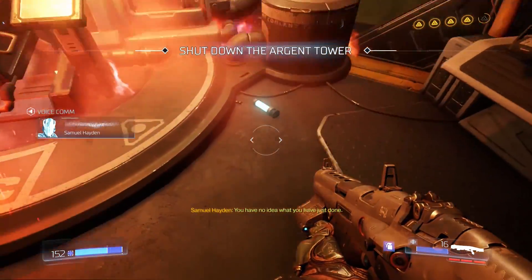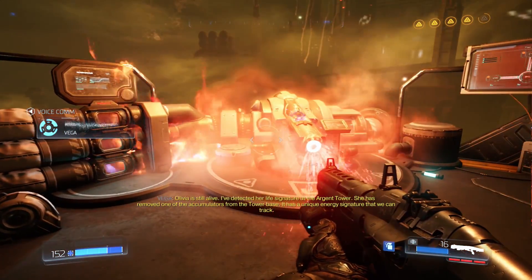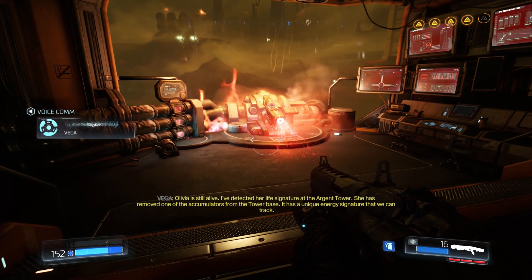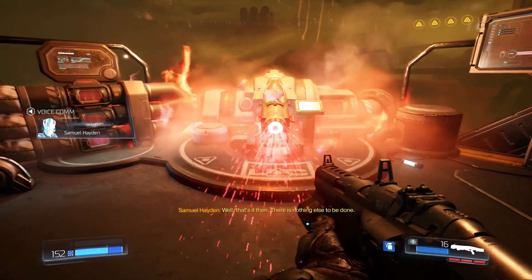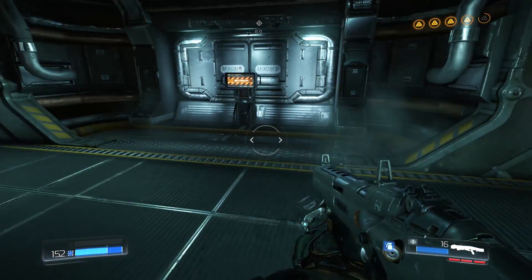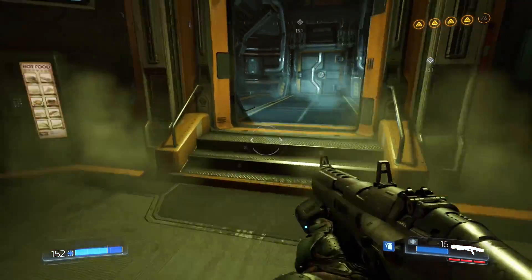If it's energy production you want, then you need only destroy this last filter and argent energy will no longer exist in this solar system — we will be back at square one. You have no idea what you have just done. Olivia is still alive — I've detected her life signature at the argent tower. She has removed one of the accumulators from the tower base. It has a unique energy signature we can track. Well, that's it then — there's nothing else to be done. Kill Olivia — I'm looking forward to that, she's an absolute...